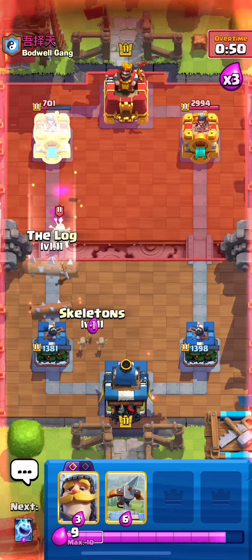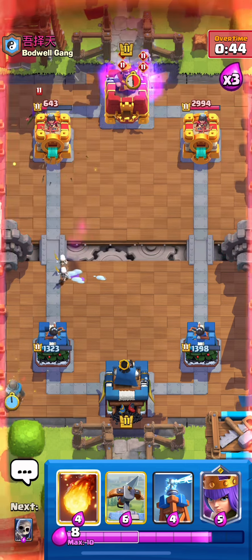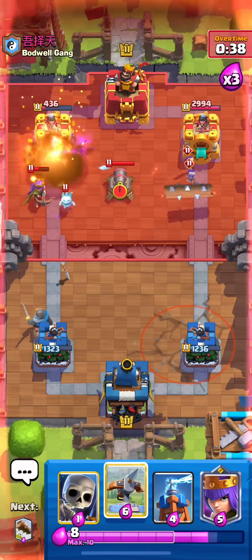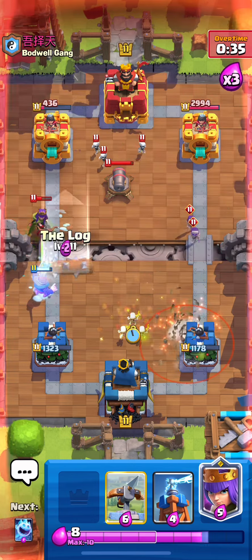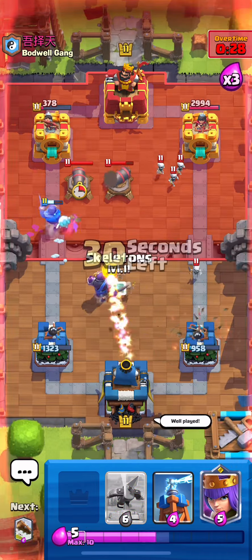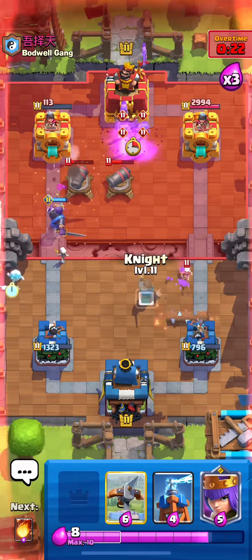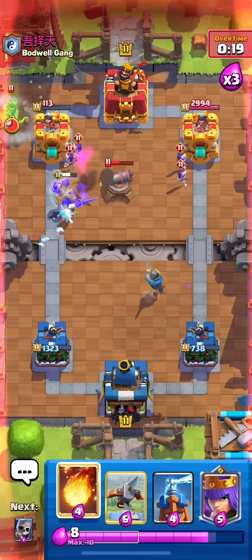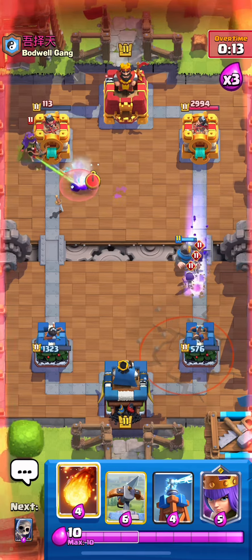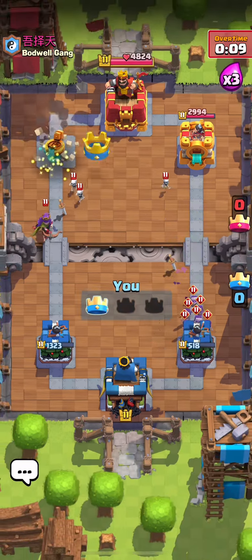I'm just going to Log here, Ice Spirit — do all that. I'm going to Fireball that, might as well — I have to Spell Cycle. Looks like he's also going to try to Spell Cycle me out, but that's definitely not going to work because our Spell Cycle times are pretty similar but he has like a thousand extra damage he has to cycle through — not very smart by him. I would have just tried to go all in on one side. One Fireball and that should be game. Let's go guys — three good wins with Queen Bow!